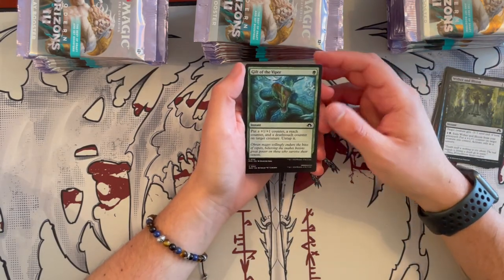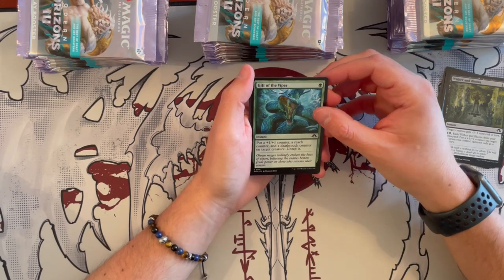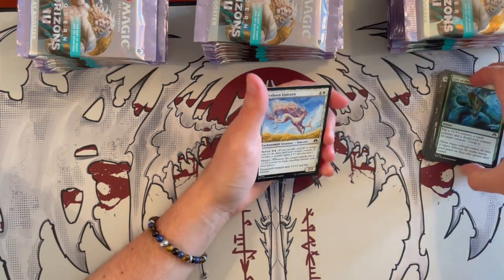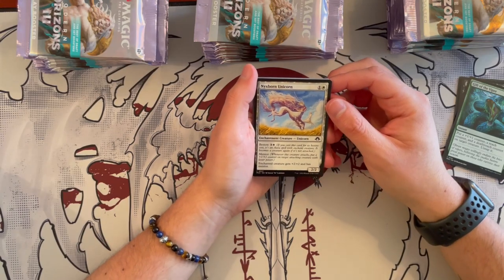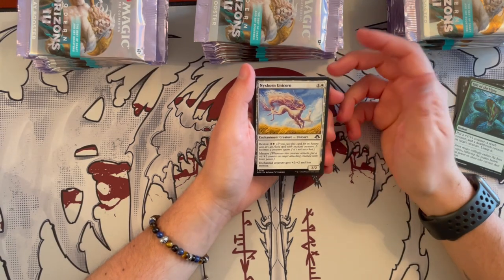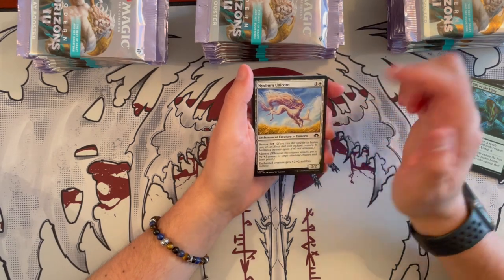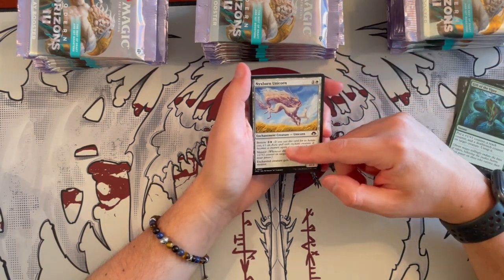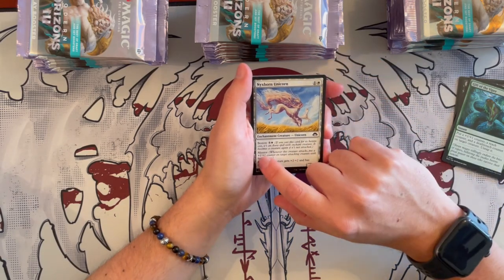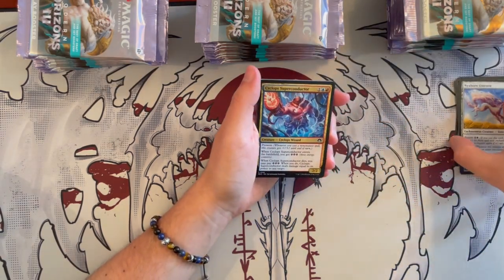Gift of the Viper — put a plus 1, plus 1 counter, a reach counter, and a deathtouch counter on target creature, and you get to untap it. Kind of like a fight spell plus counter — not bad. Then we get Nextborn Unicorn, a 2/2 Unicorn for 2 with Bestow. If you cast this with Bestow cost of 4, it enchants a creature and the creature gets Mentor and plus 1, plus 1, while the enchanted creature gets plus 2, plus 2 and also has Mentor.